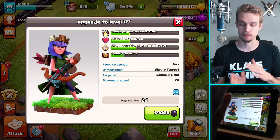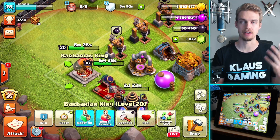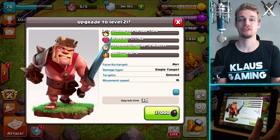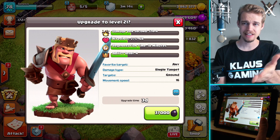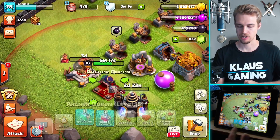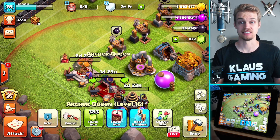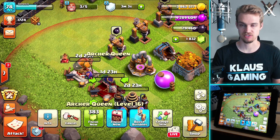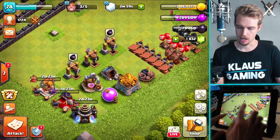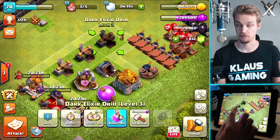I've got enough Dark Elixir to upgrade both the king and the queen. The queen's level 34, the king is 37 — that's 71 altogether. I've got plenty of Dark Elixir for both. Let's have the king go first — he never gets to go first. And I still have excess Dark Elixir — a lot of it. So we're in good shape; I can keep Witch Slapping no problem. Let's also keep working on these drills.